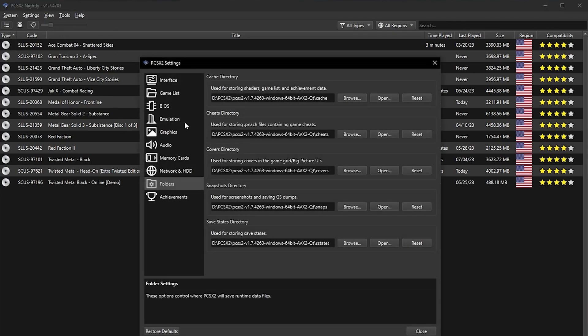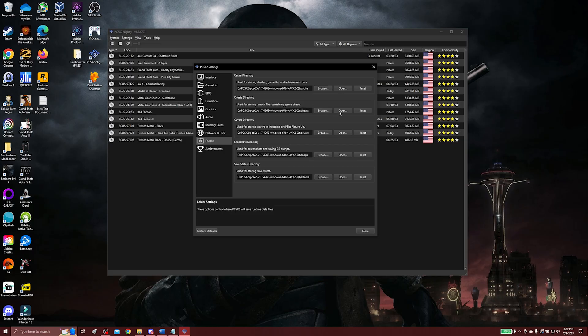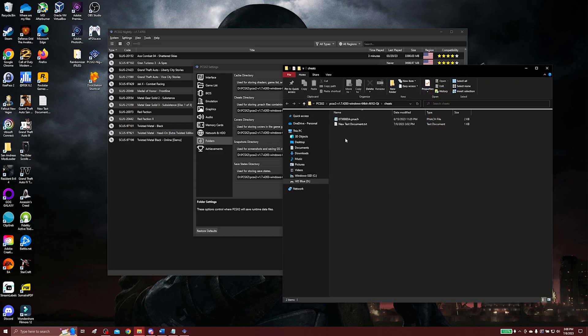What that's going to do is show us our cheats directory, and it says here: used for storing .pnach files containing game cheats. Depending on who you are, if you've never used this before, this might be empty, and that's okay because I'm going to show you how to get this all set up. We're going to leave this open for right now.